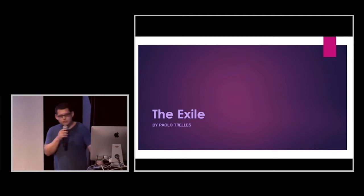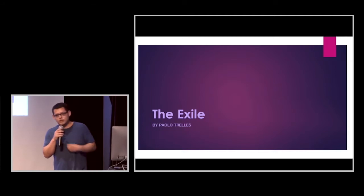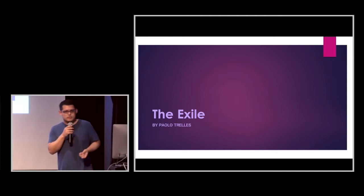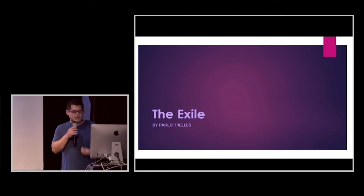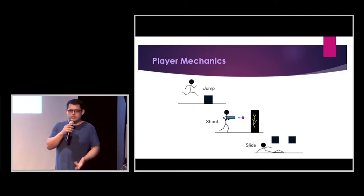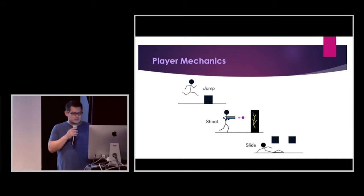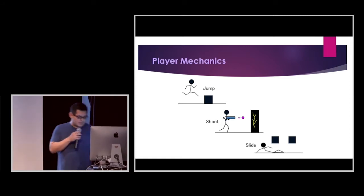My game is an endless runner with platform elements. It's a 2D side-scroller, and you'll be endlessly running through five levels, each level with a preset layout. You'll be using three basic mechanics: jump, shoot, and slide — to survive, avoid obstacles, and maneuver through each level to make it to the end and get back to your ship.